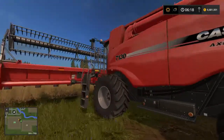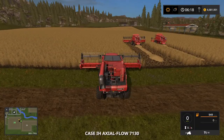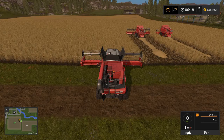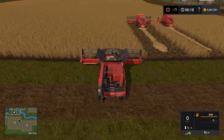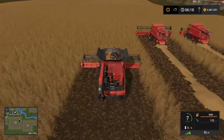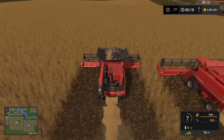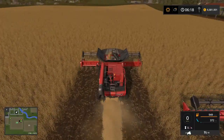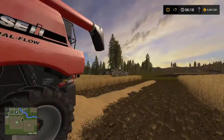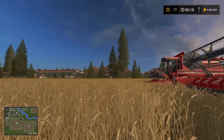Just to demonstrate, I've pulled out the Case Axial Flow 7130 — the combine that's actually meant to go with this 35-foot header. We fire it up, get into the field, pedal to the metal, and you can see we're managing about six to seven miles per hour. So getting the right header for the right combine now makes a big difference — you can't just stick big headers on little combines and still cruise through the field at six miles per hour.